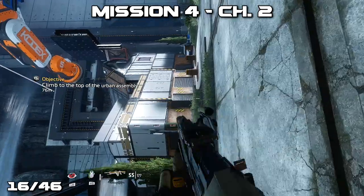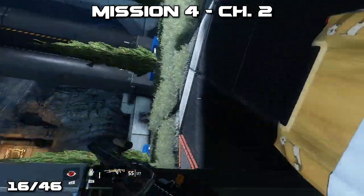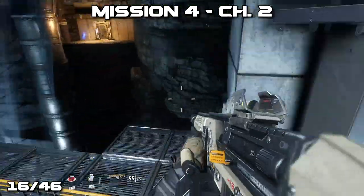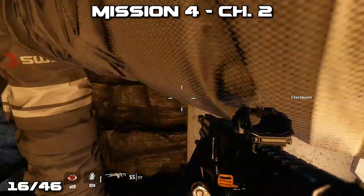And then finally, later on in chapter 2, as you come outside and everything's kind of sideways, you'll run across and then keep continuing forward, jumping across a large gap to easily spot this pilot's helmet.